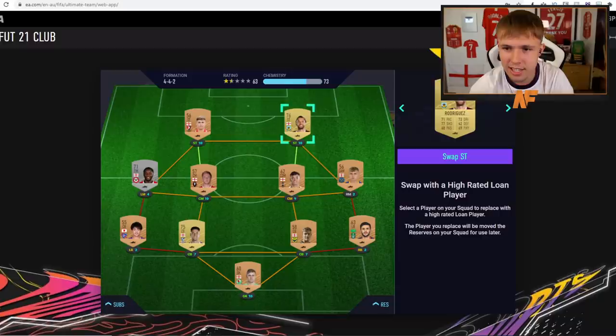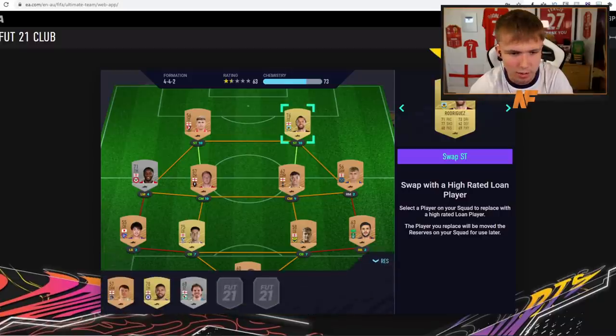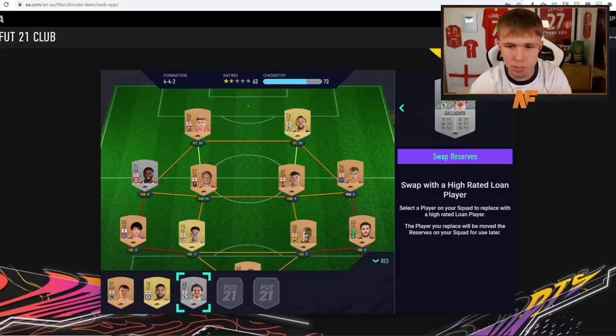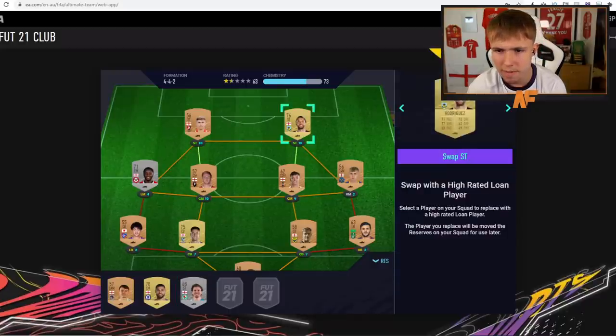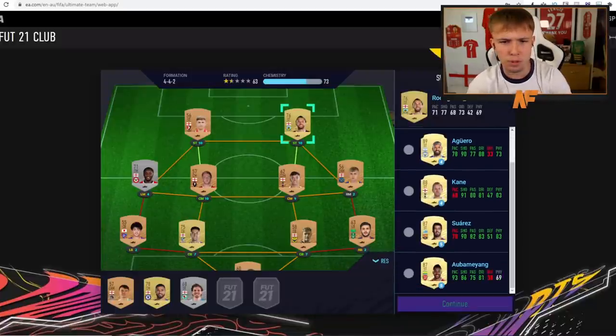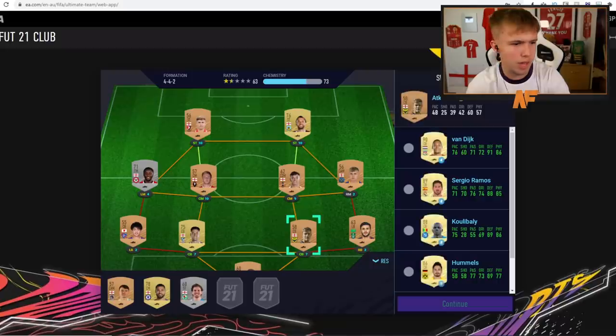The English players we get are Kelly and Rodriguez. Any gold players down here? We got Ruben Loftus-Cheek — I'll take that. Now we're going to swap a player for a loan. Let's see the choices — oh wait, I can go back and swap the striker. I can look for all the options, I didn't know that was a thing.